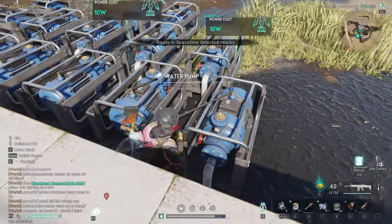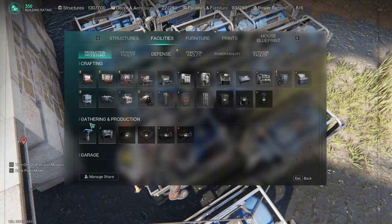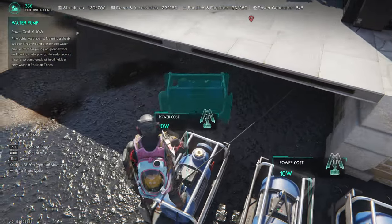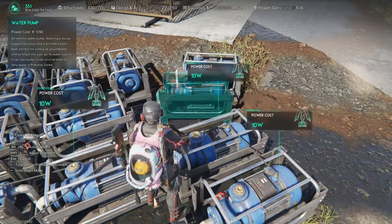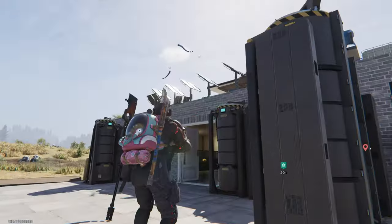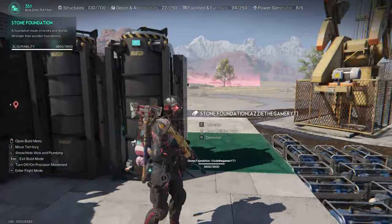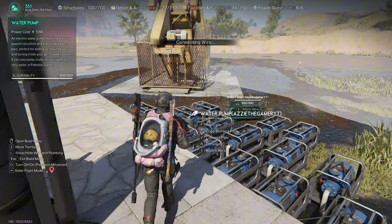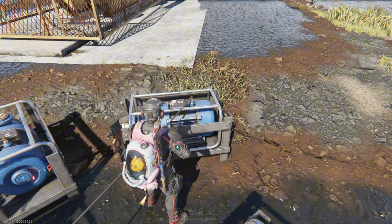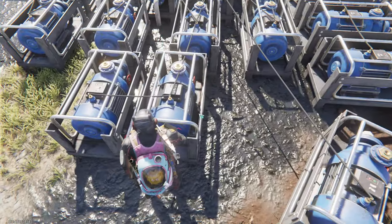The second step: you're going to need water pumps. Water pumps are under Processing Facility, then Gathering Production. You build one of these, then press Build and you can attach a wire — press X — and attach it to the solar panel. That will start pumping. Every five minutes you will get one barreled crude oil.